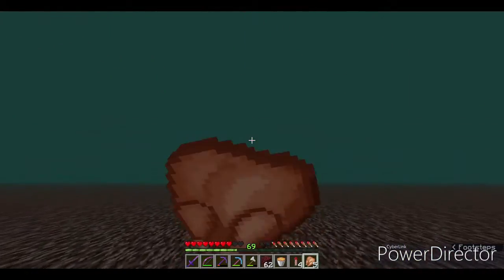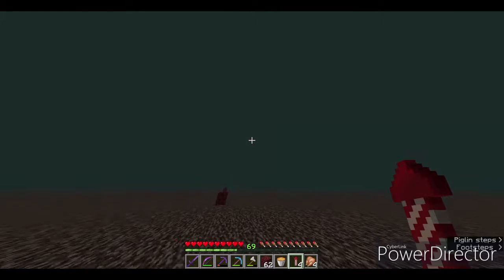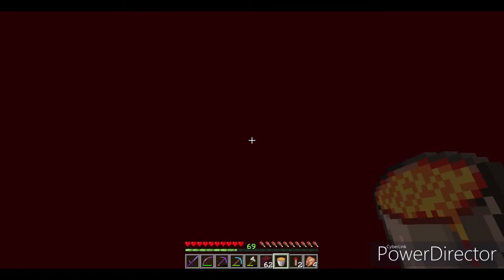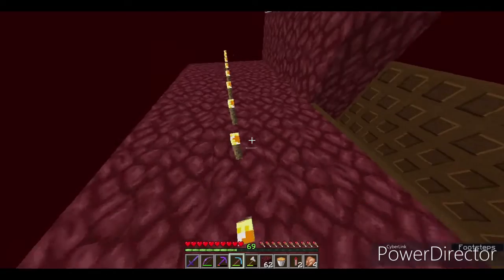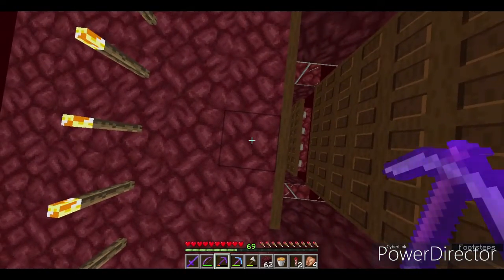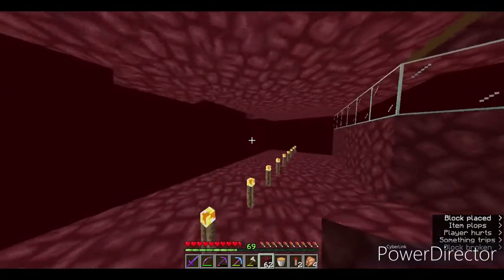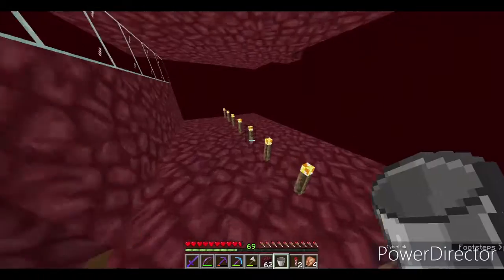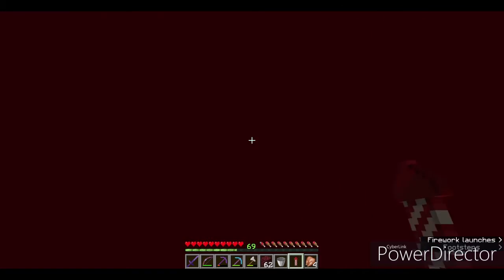I've just gotten a lava bucket, and I think it's a great time to test out my elytra skills. This is the farm. Let me cut into the last layer like so — I don't want to fall off the whole thing and die. Last layer. Let's put lava — you can put it anywhere you want as long as it covers that whole layer. You don't want to kill them with the lava, you just want to have them drop down. Farm should be complete.